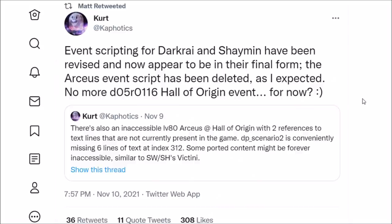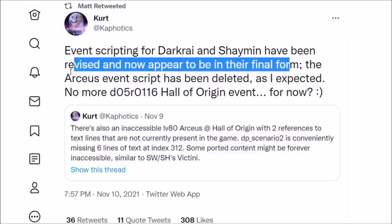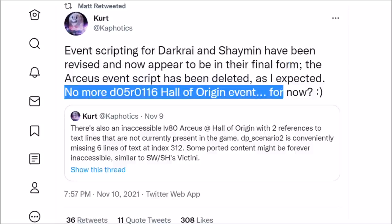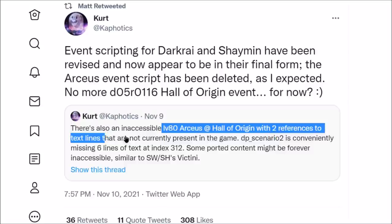The big question is: what about Arceus? The Azure Flute was unreleased in the original games — where is it in Brilliant Diamond and Shining Pearl all these years later? According to datamine info, after the 1.1 update, the Arceus event script has been deleted. There was an inaccessible level 80 Arceus Hall of Origin with two references to text lines, but those got removed with the update.